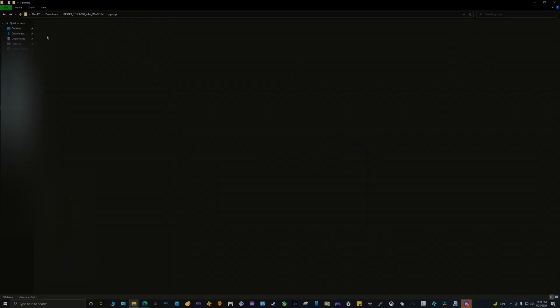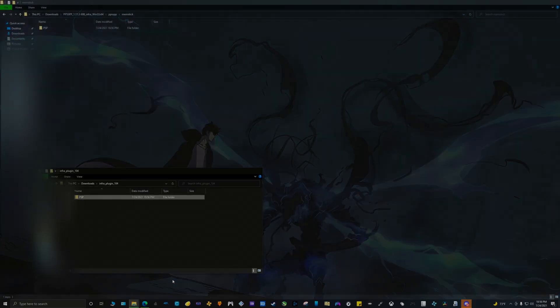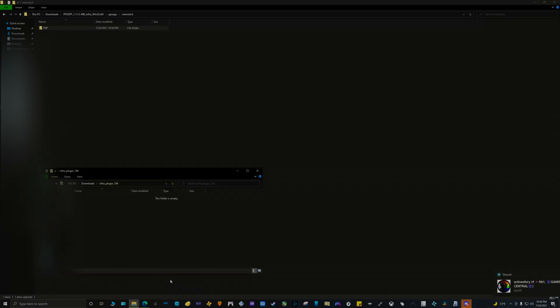Now grab the content from the infra folder — it is going to be a folder inside PSP. Grab it and drop it into the PPSSPP folder. If the program asks you if you want to replace all the content within the folder, click yes.